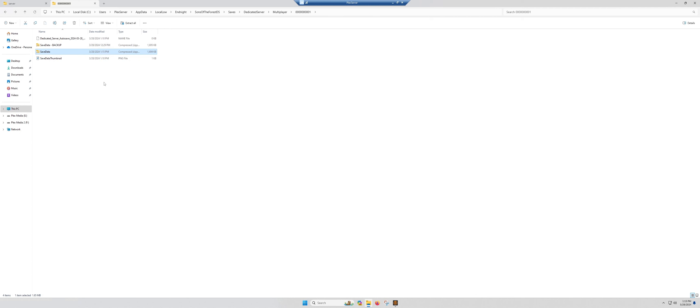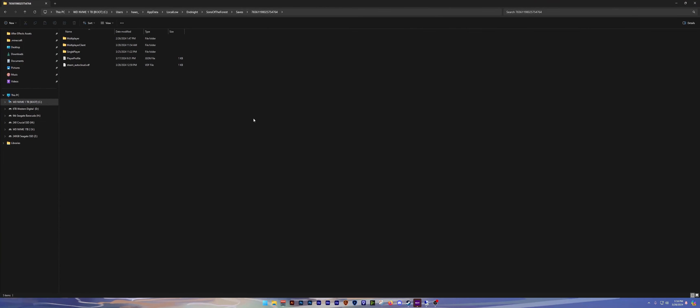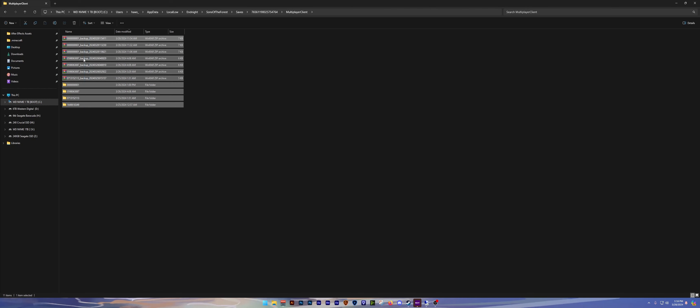Now let's say you already beat the game before and you want to do it again — how do you do that? This is the host computer. Now we're back in the area for when you join. Remember: Sons of the Forest, Saves, then a long string of numbers. What we are going to do is go to 'Multiplayer' — specifically 'MultiplayerClient.' This is the folder for worlds you join. You have your single player world, this is if you join worlds, and the other folder is if you host worlds.